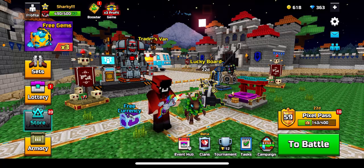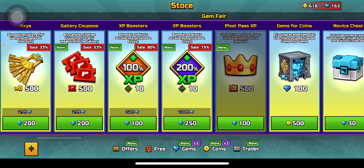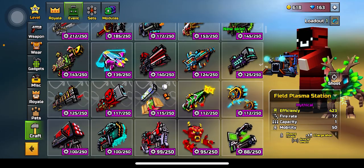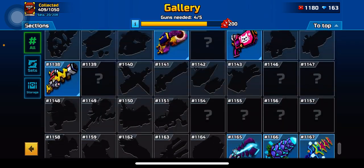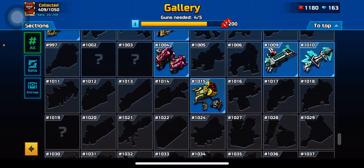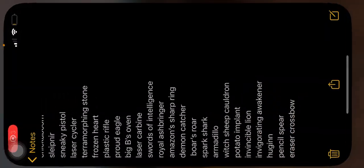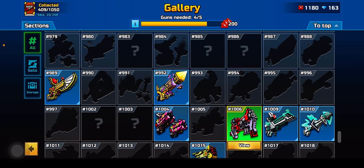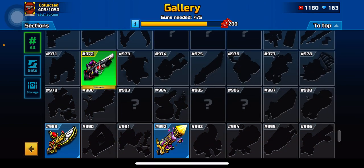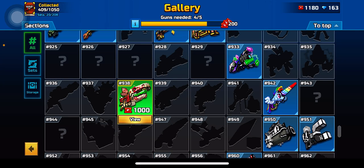In today's video I'll be grabbing another weapon from the gallery. I just bought it and now I'm officially considered broke. But since I have one thousand coupons, I can buy anything I wish. There are a few weapons I do want to get and I'm not sure what to get.